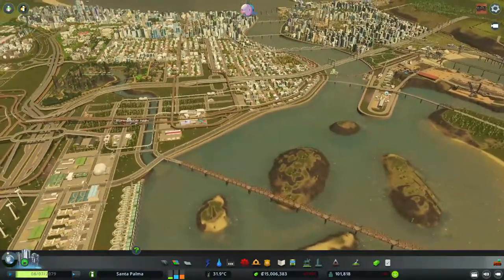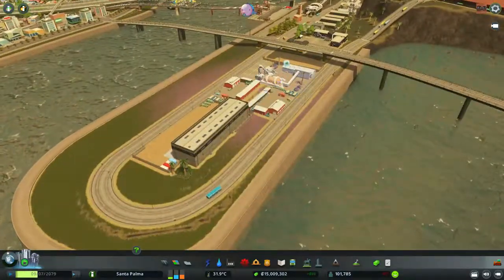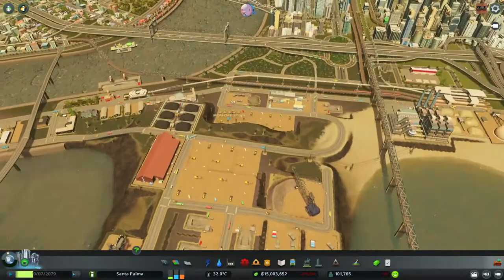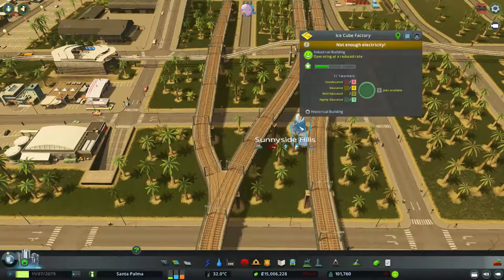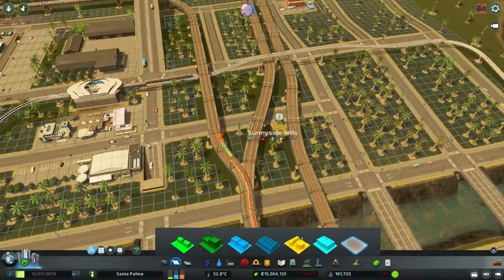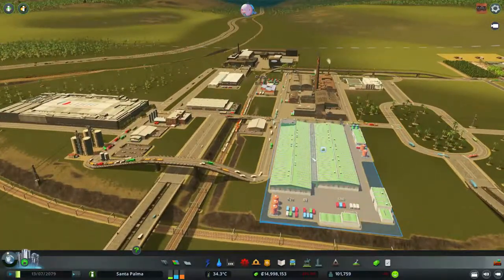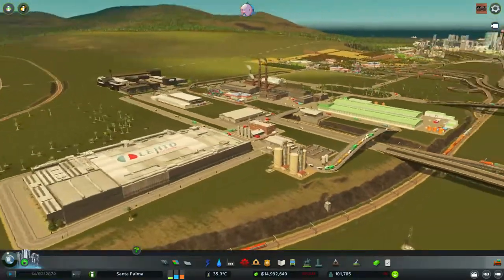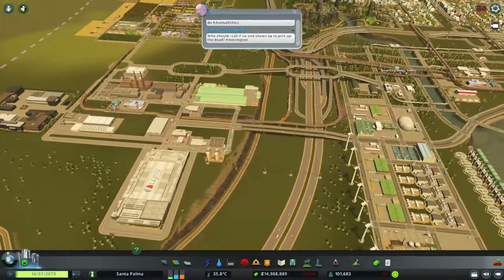Let me take a quick look at the notifications. What is this? 'Not enough raw materials' — you should have a lot of materials. What does this produce? Metals? Oh, there are so many things. Ice cube factory — you still survive, but you have no electricity. I forgot to unzone this — my bad. Now that we have all the industries at level five, I need to address this, but that'll be another episode.